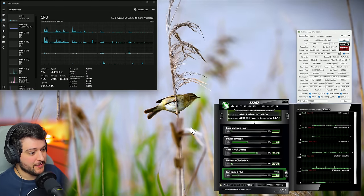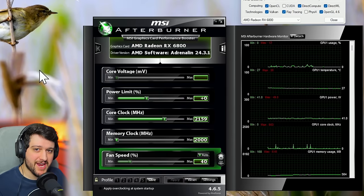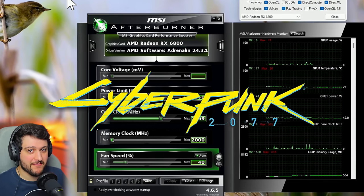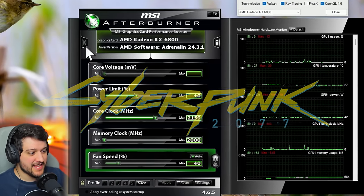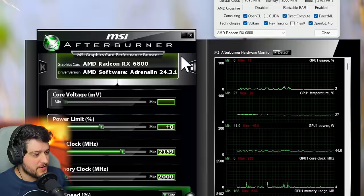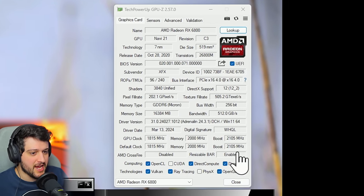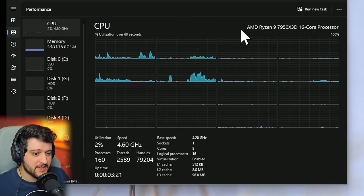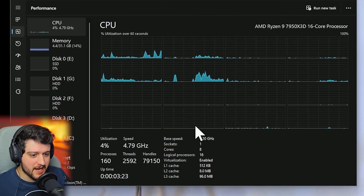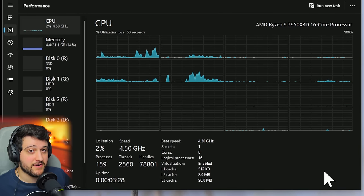Hello guys, Chris here, welcome back to another video. In this one I'm going to be testing a Radeon RX 6800 16GB GPU in Cyberpunk 2077 with the Phantom Liberty DLC. This is the XFX 319 version of the card and I'm running it with the latest AMD drivers, not overclocked. You can see all its specs in TechPowerUp. Smart Access Memory (SAM) is also enabled. On the left we're pairing it with a Ryzen 9 7950X3D with half its cores disabled, utilizing only the 3D vCache cores — effectively the same as a Ryzen 7 7800X3D.